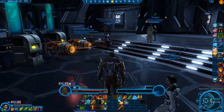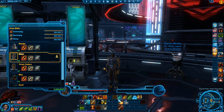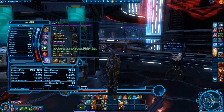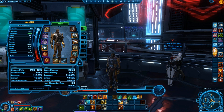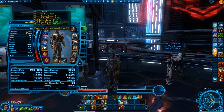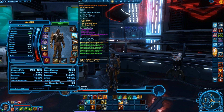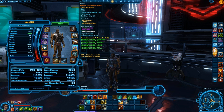Welcome to the Imperial Fleet once again. One thing we'll notice — let's look at our character screen. Level 60. Mastery is now a unified stat — you no longer have Aim, Strength, Willpower, and Cunning separately. All those are now classed as Mastery; they're all the same thing. Items have Mastery and Endurance, and obviously alternate item stats as well.